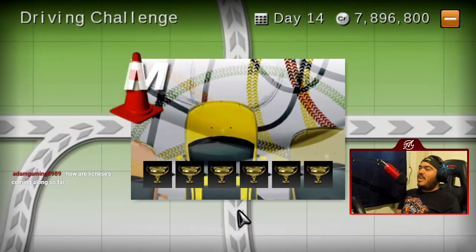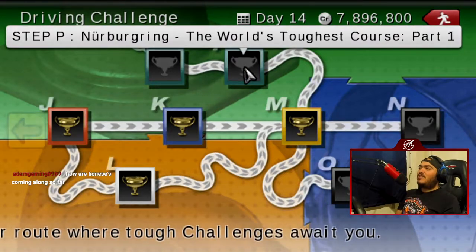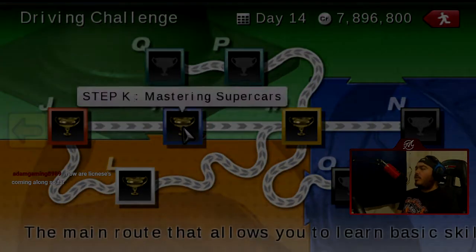Jay Leno just spoiled it for us — thanks, Jay. P and Q are going to be the Nürburgring, essentially doing one whole lap around it split into 12 exams. But before we do that, we have to do the Ultimate Challenge Parts 1 and 2 first.